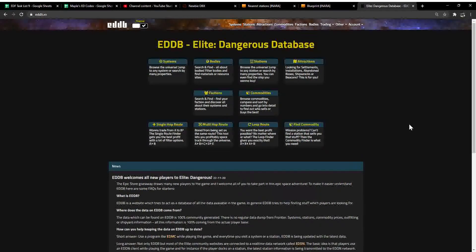Hey guys, this is Maple Notchman and I'm going to show you a quick way to scan datamined wake exceptions, which are all your FSD-related encoded materials, to use on your first engineer — which should be Felicity Farseer or Elvira Martuuk, but I prefer Farseer — personal opinion.